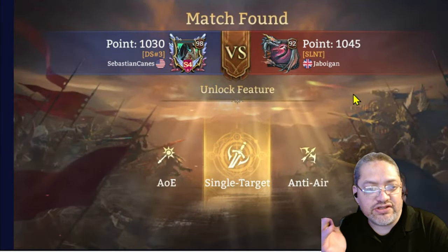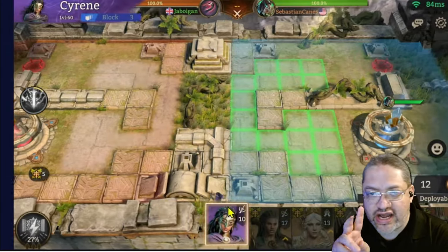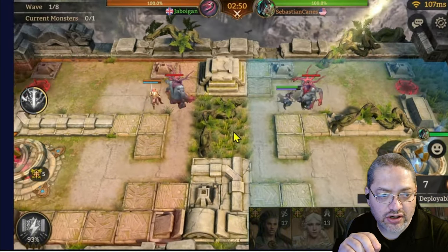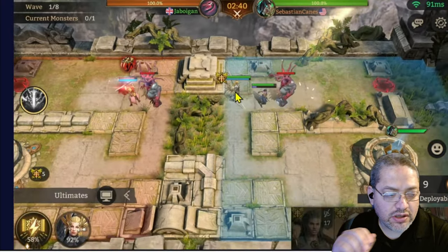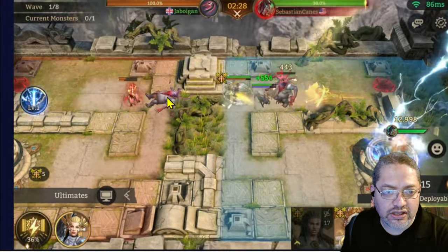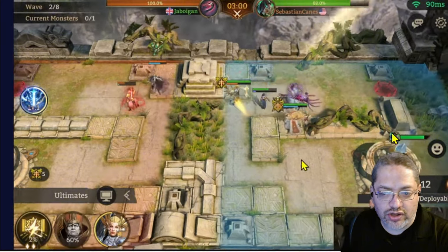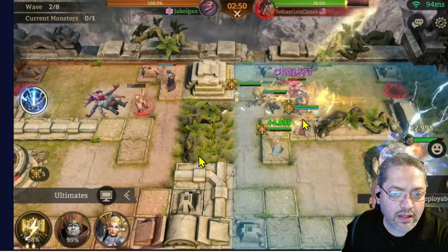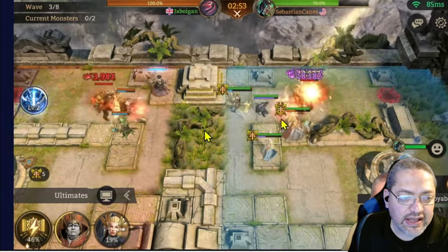In one of these first battles I didn't have the stun yet, so I just have the true damage commander skill. You can see the commander skill loading, and once it's ready you can use it to do damage to the units. You can see the bolt of lightning doing damage to the core because I am not eliminating the enemies fast enough.